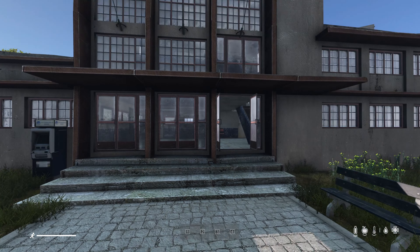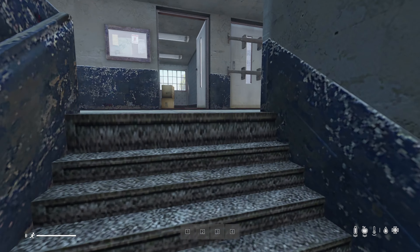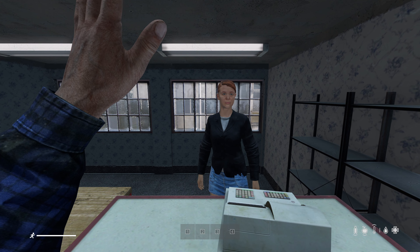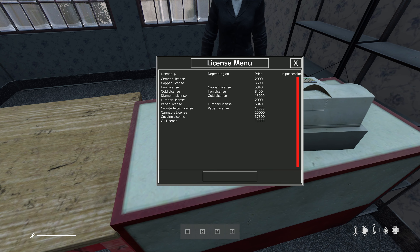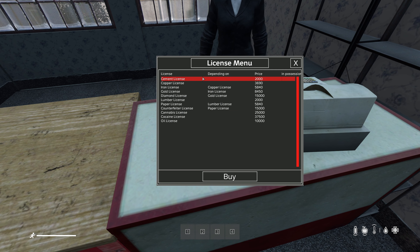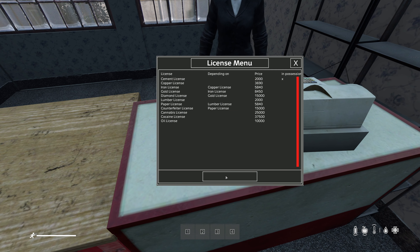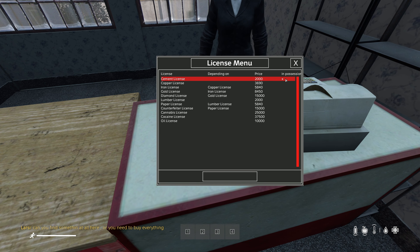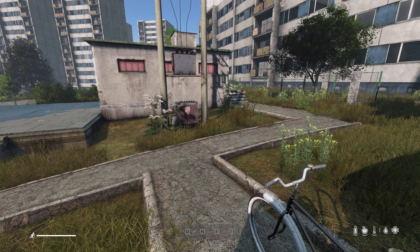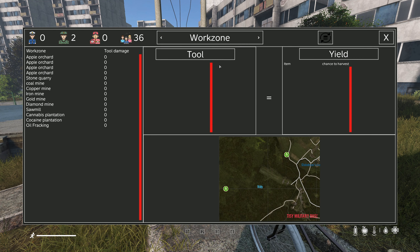You're now at the license office — it has an ATM outside if you need to withdraw more cash. Head up to the second floor, say hi to the lovely lady — Nazdar kamu — and get yourself a license. For the sake of this tutorial I'm just going to choose the cheapest one. Once bought, you'll see an X on the right side meaning you now own this license.